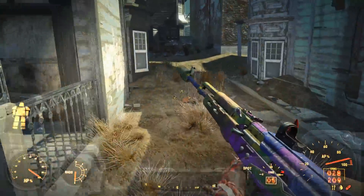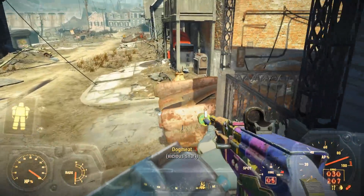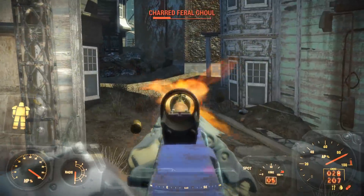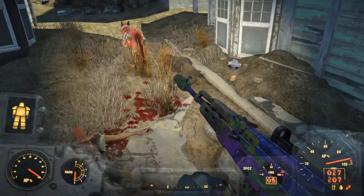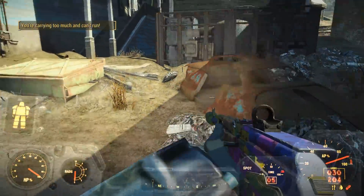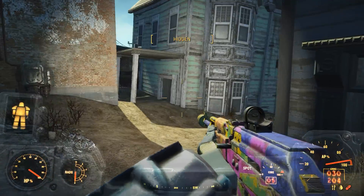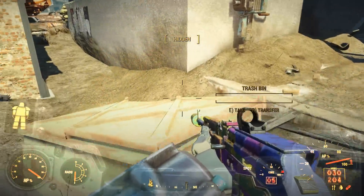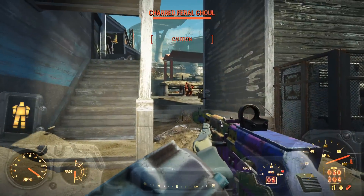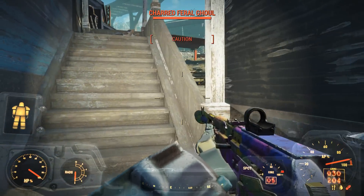Sorry, Dogmeat. I didn't mean it. This place is riddled with ghouls — they're just flying out of nowhere. He's trying to bite your cankles. Run, Dogmeat. First the Mirelurks, now ghouls. I hear him. He's close, he's detecting us. He knows. What level are you? 144. Okay, there's not even a point in testing the quantum gun on you — it says this gun will kill you. The quantum gun would definitely kill you.